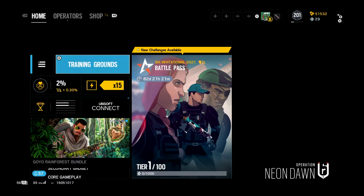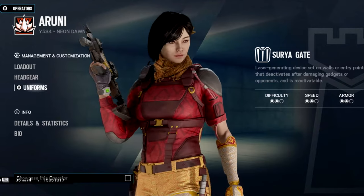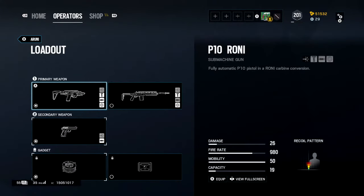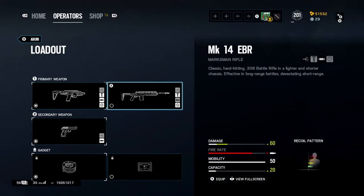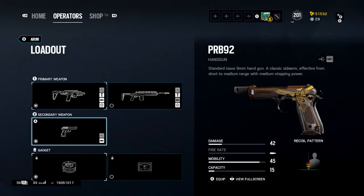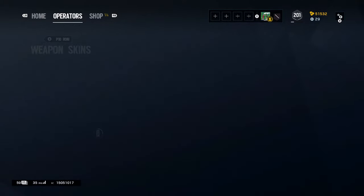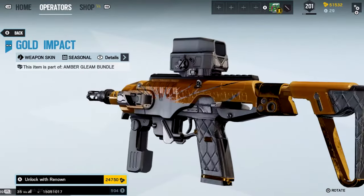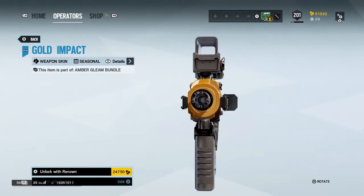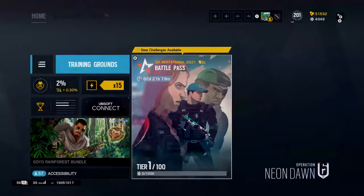New defender — Rooney. Damn, that looks sick, I'm not gonna lie. What does she get? She gets the Roni, and she gets some dope DMR, and she gets Capitão's pistol. What's the seasonal skin for this? I'm not too sure what to think about it, but it does look very good compared to last season's, which was basically just three dots on a black background.